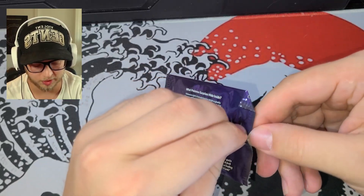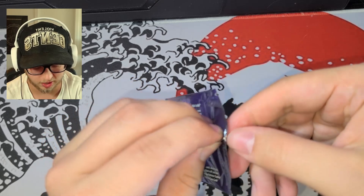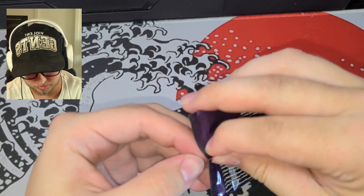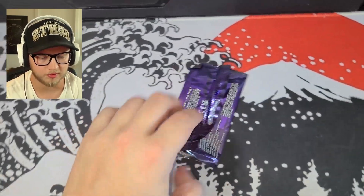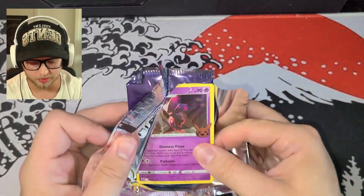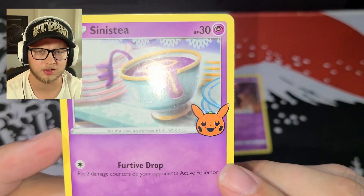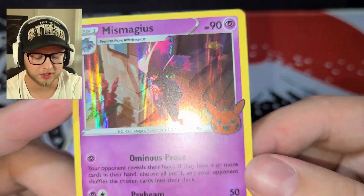Now, can I get into these packs? I might have to grab some scissors because I am known to have so many issues getting into packs. Whenever I try to rip like this, it just does not work for me. Gonna have to shove the nail in there. This is becoming embarrassing. Let's see what we got here — this Mismagius holo. So is there one holo per pack? Hattrem and Sinistea. I love the pumpkin, it's so cute. The holo also extends to the pumpkin. That is so nice.